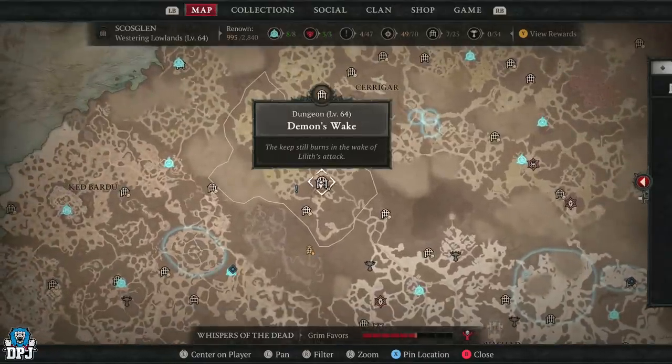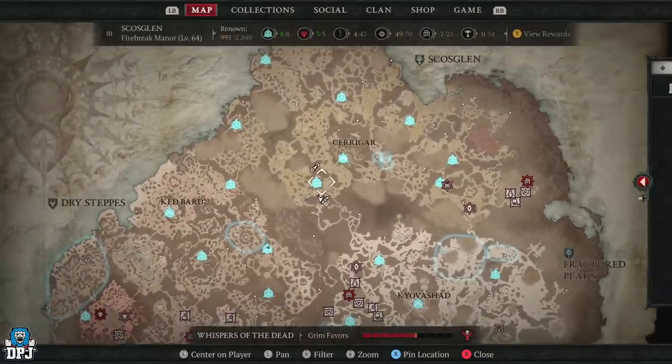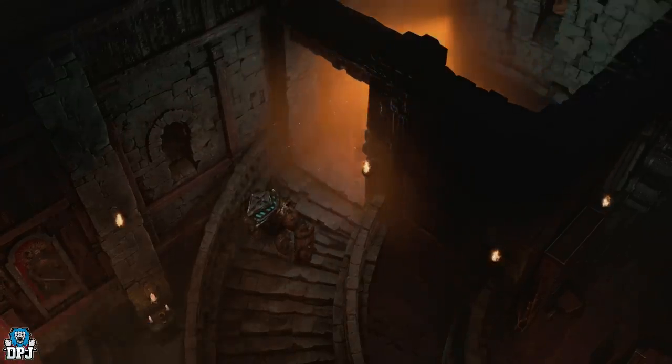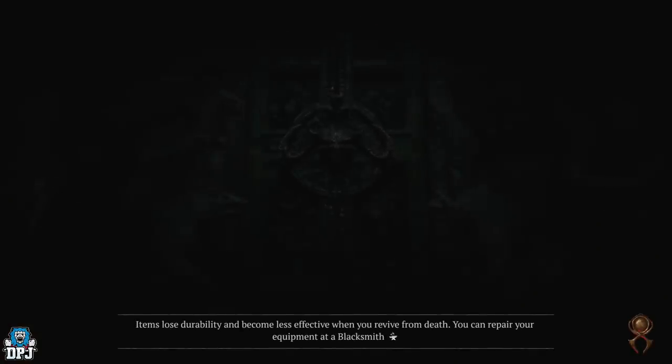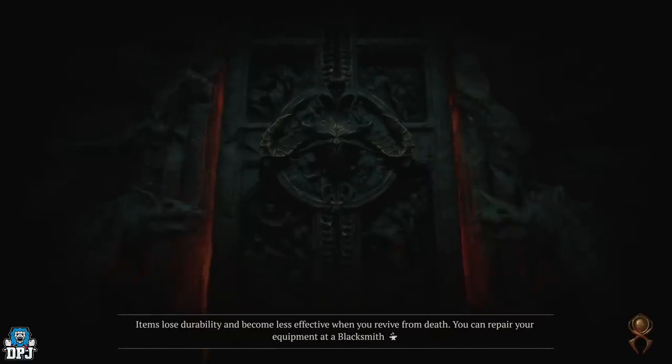This dungeon is called Demon's Wake. It's located right near the Firebreak Manor waypoint - you can see it right here on the map. When Blizzard nerfed these dungeons, I believe they forgot about this one. Now this place is unbelievable. I was on my video yesterday where I actually covered this initially, and people were still confused on how you get this done efficiently.